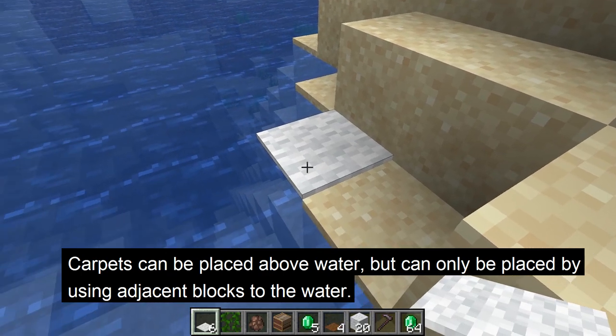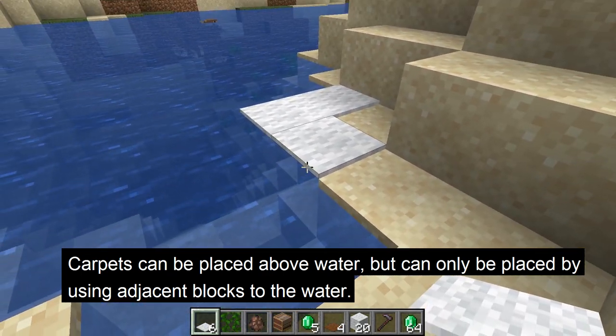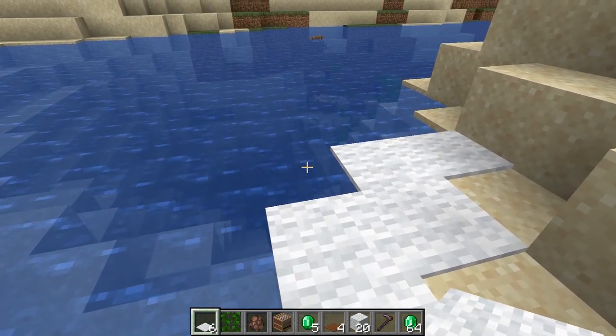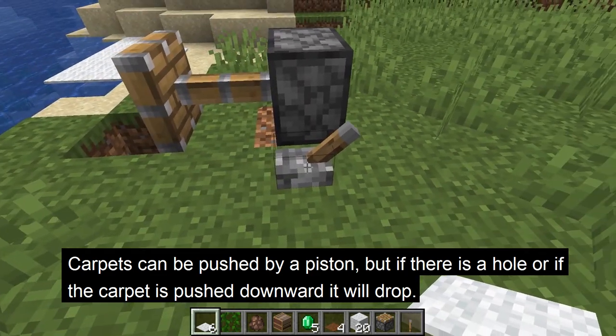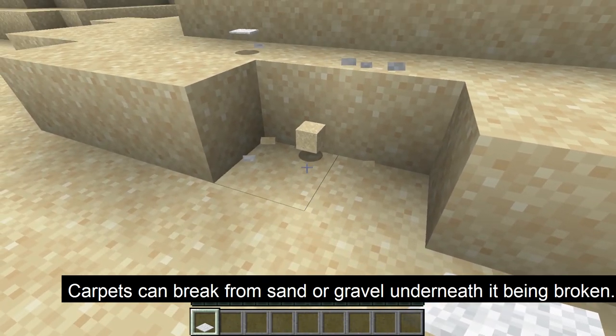Carpets can be placed on water blocks — to do this, the carpet has to be placed using a block adjacent to the water. If you try to just place the carpet on top of it, it won't do anything. Carpets can be pushed by a piston, but will drop if there is a hole or if pushed downward. Also, it can break from falling sand and gravel.